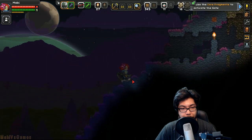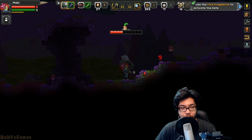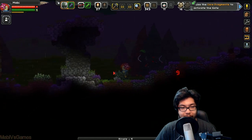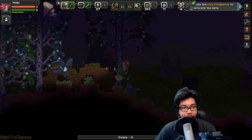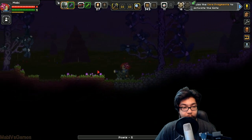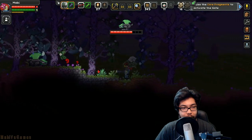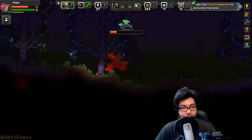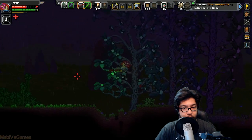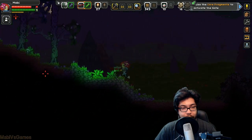We're almost back to where we were. Giant axe weapons are great. Killing these things gets us a little bit of money. I do know where this ancient manipulator gate is going to take us — I don't want to spoil it for you guys until we get there, for those who don't know.